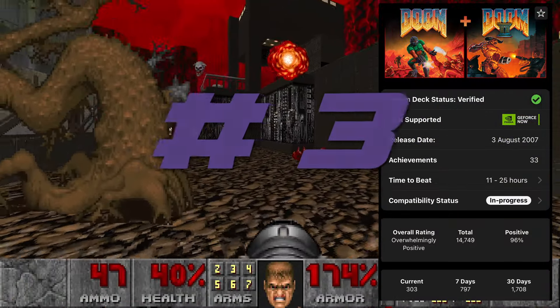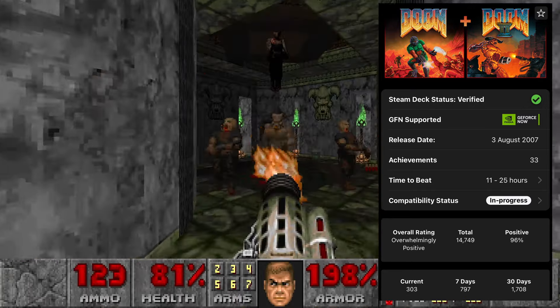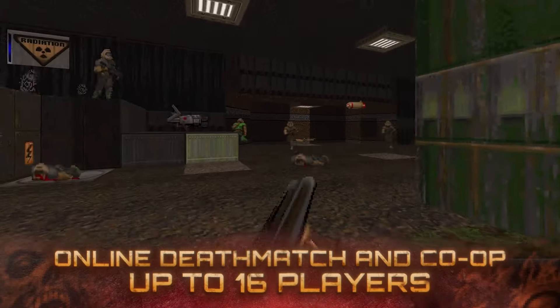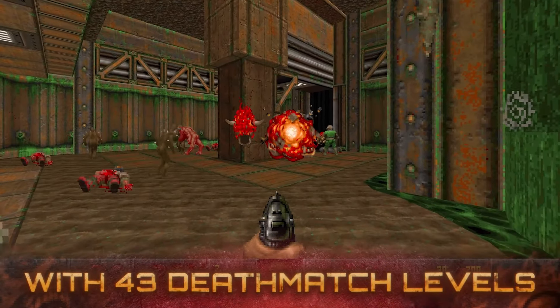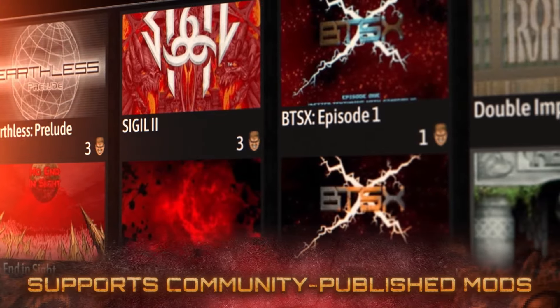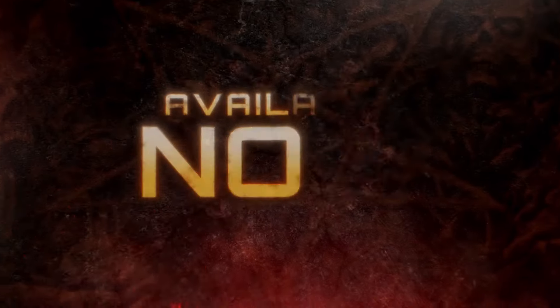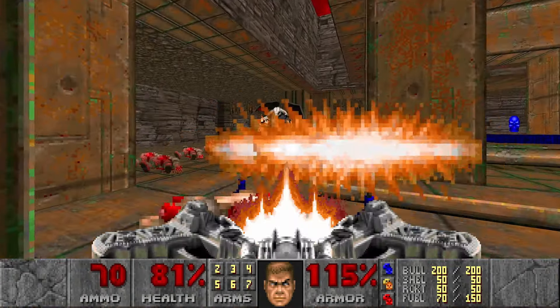At number 3 is a combo of Doom and Doom 2. Developed by ID Software and originally released back in 1993, Doom pioneered and popularized the first person shooter, setting a standard for all FPS games. The critically acclaimed sequel Doom 2 followed in 1994, and now the definitive newly enhanced versions are available combined in one single product.